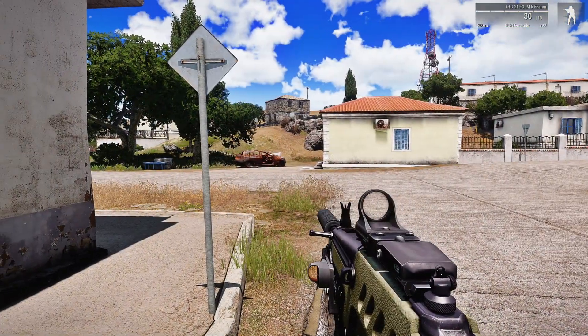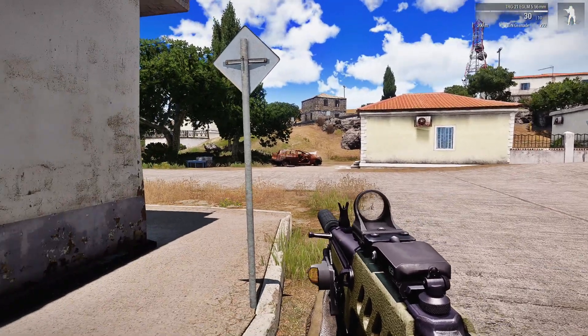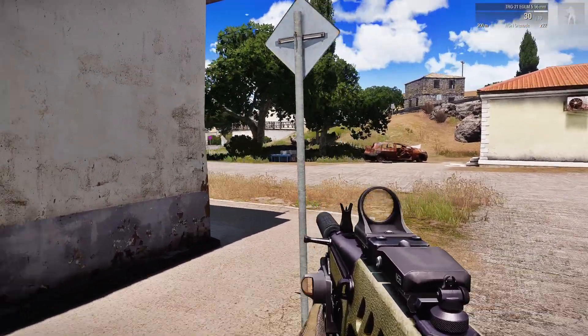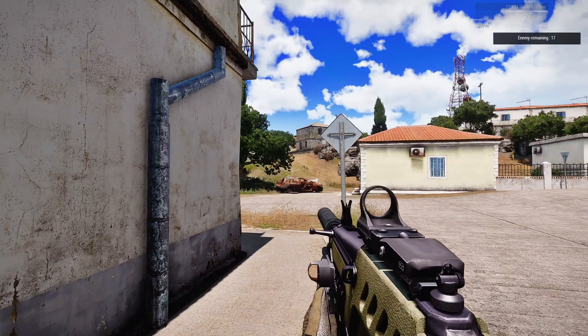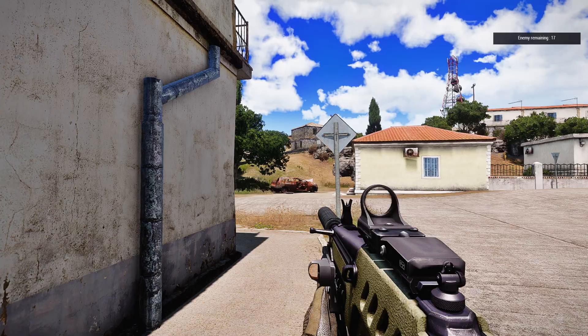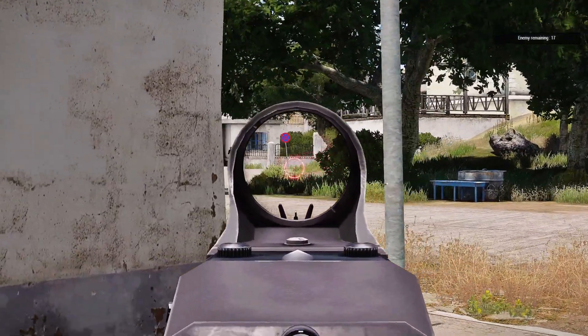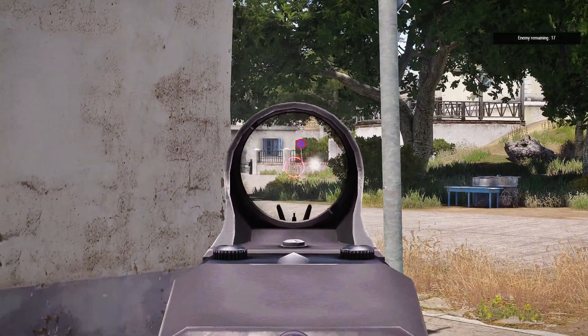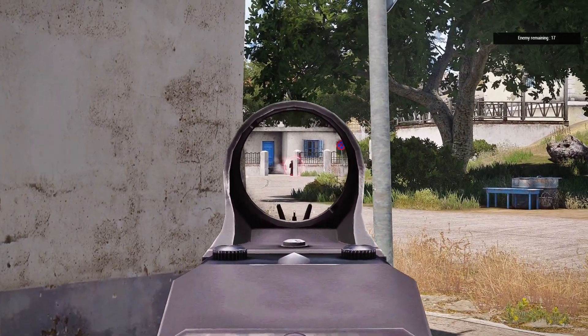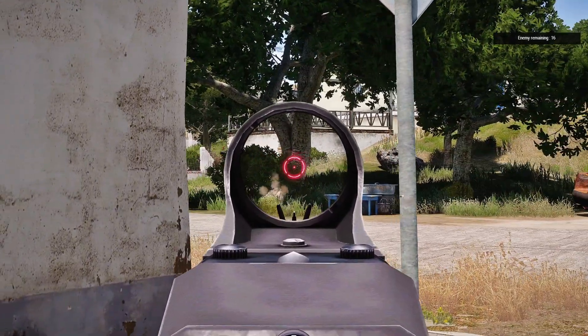The counter at the top is not going to show until you actually kill an enemy, so I'm going to have to kill some enemies. And there you go — there's a total of 18 enemies. I just killed one, now 16.